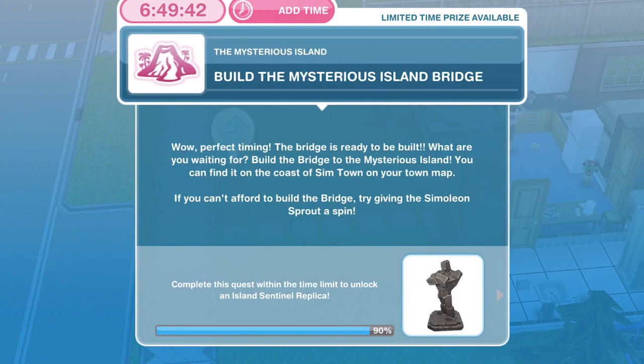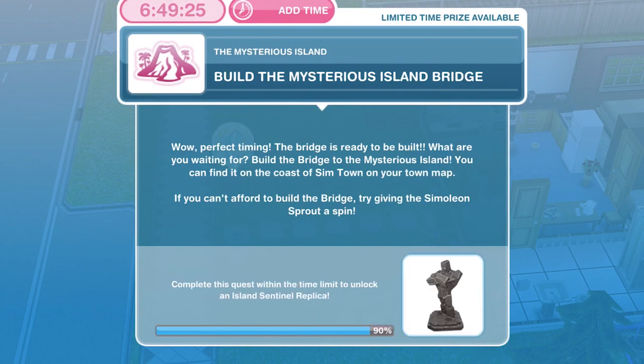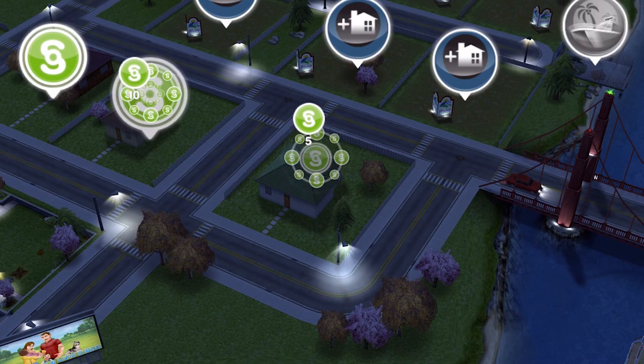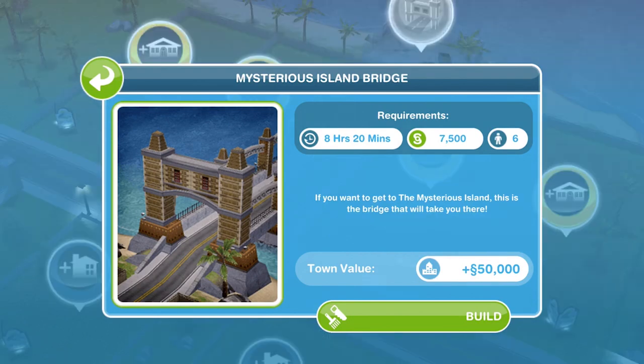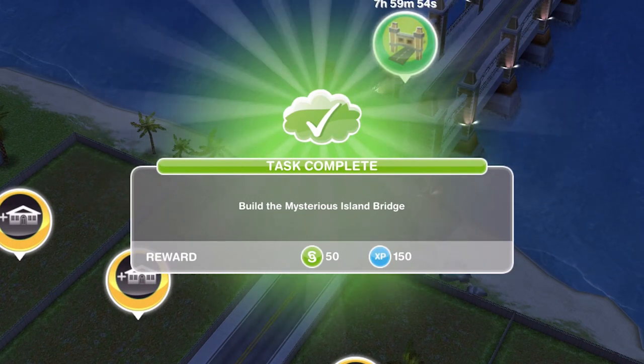The next thing we need to do is to build the Mysterious Island bridge. The bridge is ready to be built — you can find it on the coast of Simtown on your town map. If you can't afford to build the bridge, try giving the Simoleon Sprout a spin. It's going to cost 7,500 Simoleons and requires 6 Sims, and it will take 8 hours and 20 minutes. I needed to raise a little more money first, but we have now finished building the Mysterious Island Bridge.